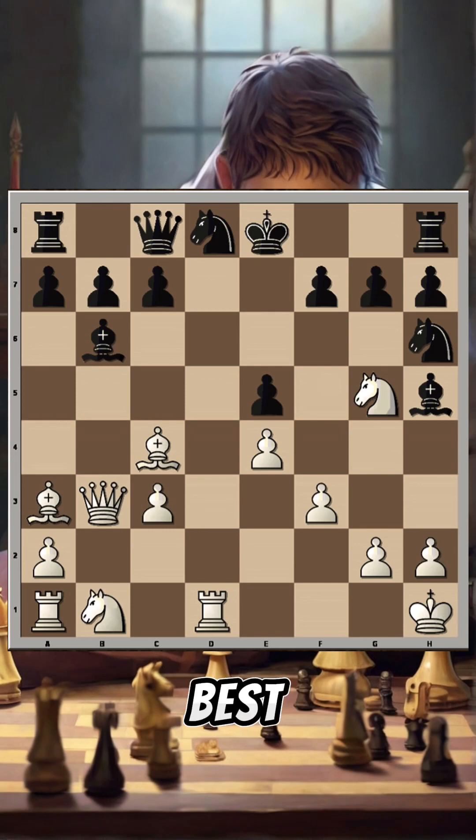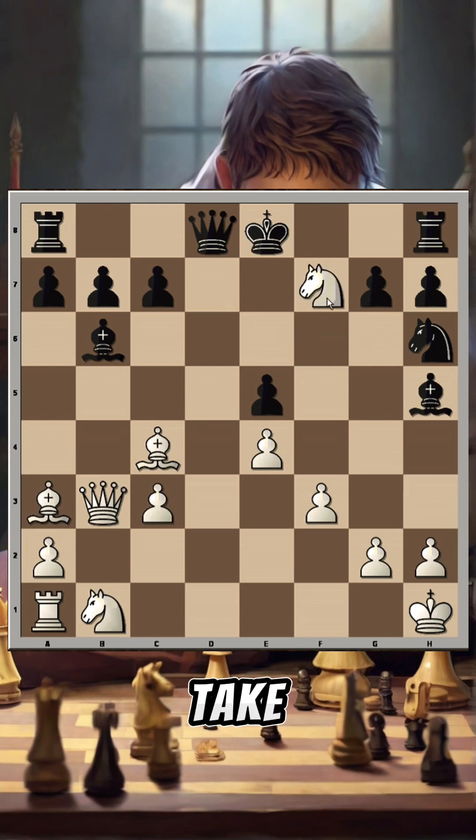Let's pause for a moment and have a look at the position. What would be the best move for white — how would you continue? Queen b5 looks like a good move, but have a look at this: knights are usually worth three points and rooks worth five, so you don't normally give your rook for a knight — but in this case it is a very good idea. Rook takes, queen takes.